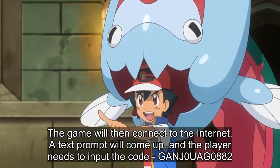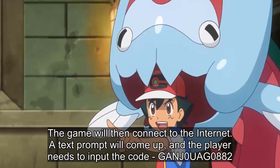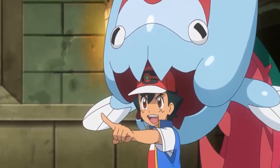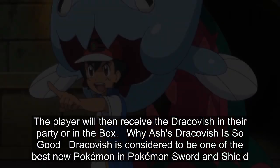The game will then connect to the internet. A text prompt will come up, and the player needs to input the code GANJ0UAG0882. The player will then receive the Dracobish in their party or in the box.